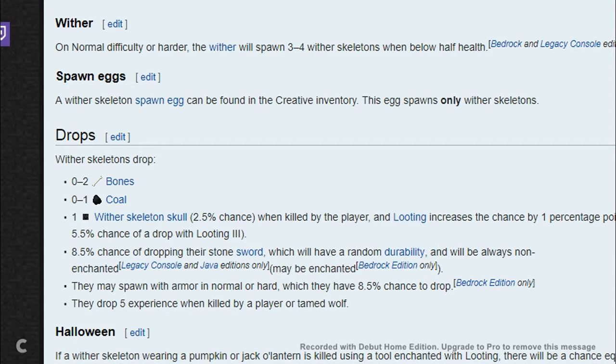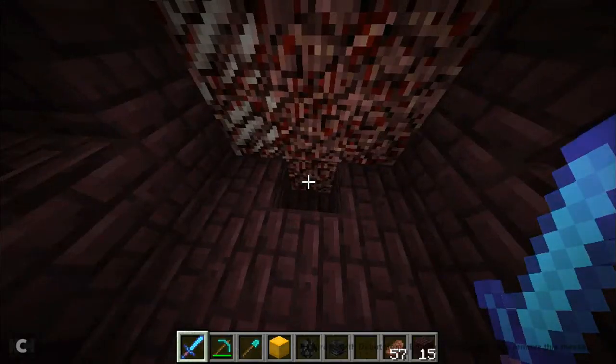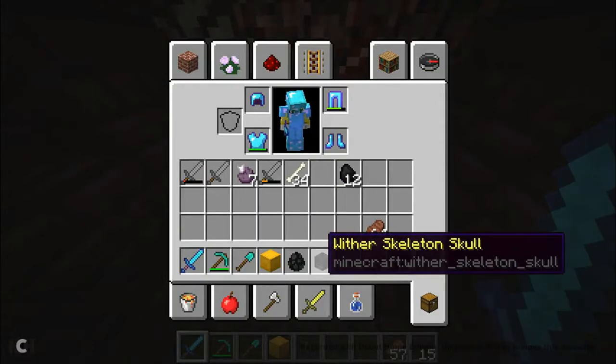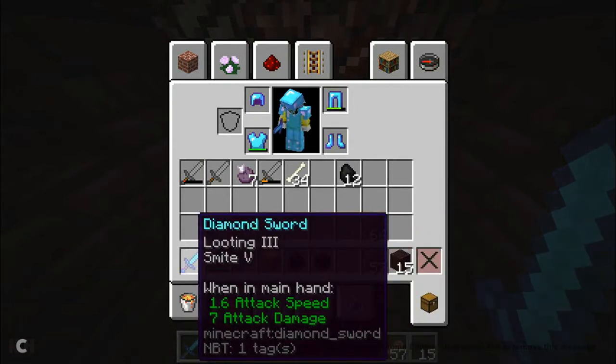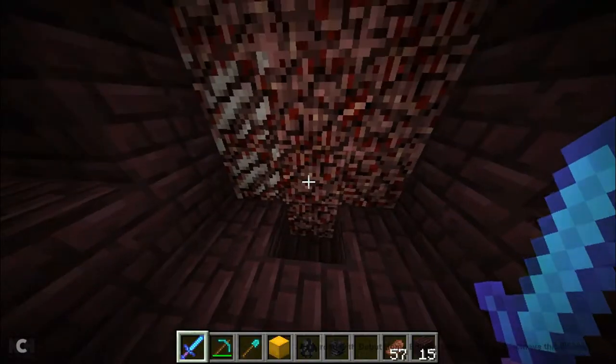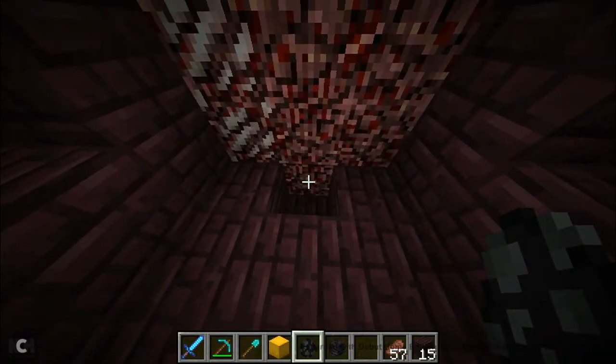With looting 3, it increases by one percentage point per level. If it's 1% per level, then looting 3 makes it level 3, so 2.5 plus 3 is 5.5%. Here I am going to attain a looting 3 sword. So there's a 5.5% chance of dropping with a looting 3 sword. We've established that it took 33 tries to get a Wither skeleton skull without the looting 3. Let's now see how many tries it takes with looting 3.